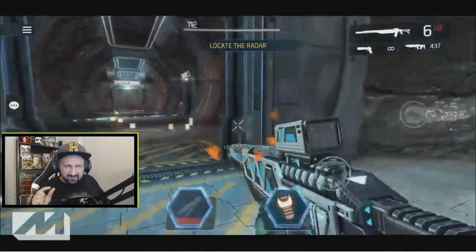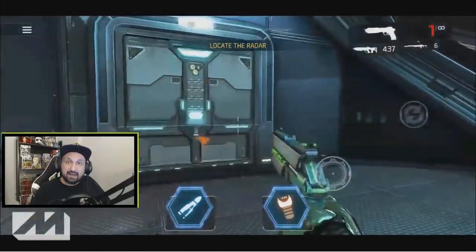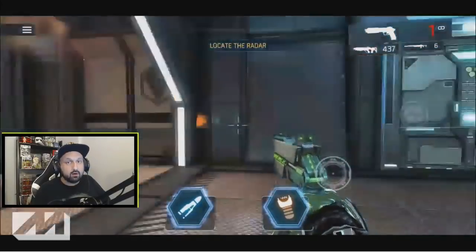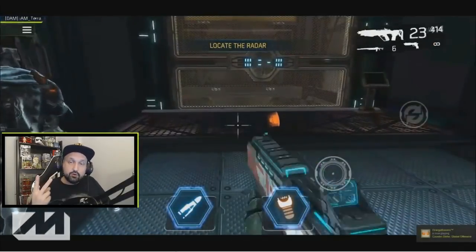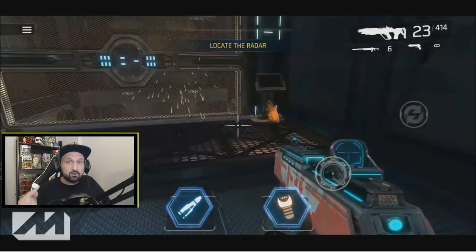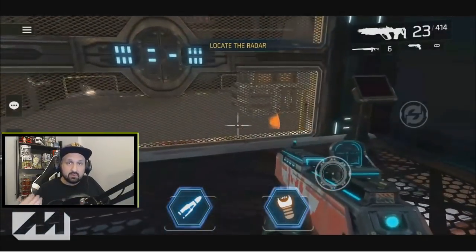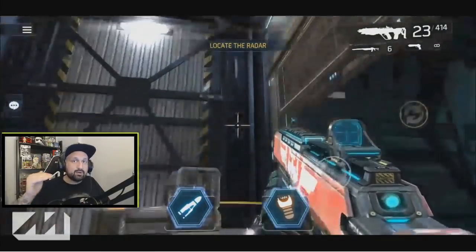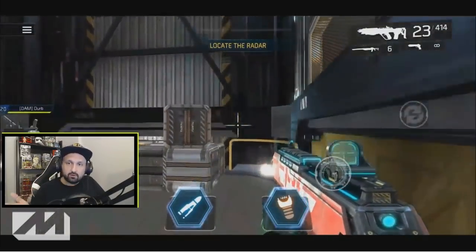The second loot box is behind the door left of the console in the console room, but the door is closed. To open it, there are two red switches you have to shoot — one in each elevator cage. The first elevator is in the same room as the console, so you will have to call the elevator, get in, and when you're going up or down, look at the walls and try to find a red box.